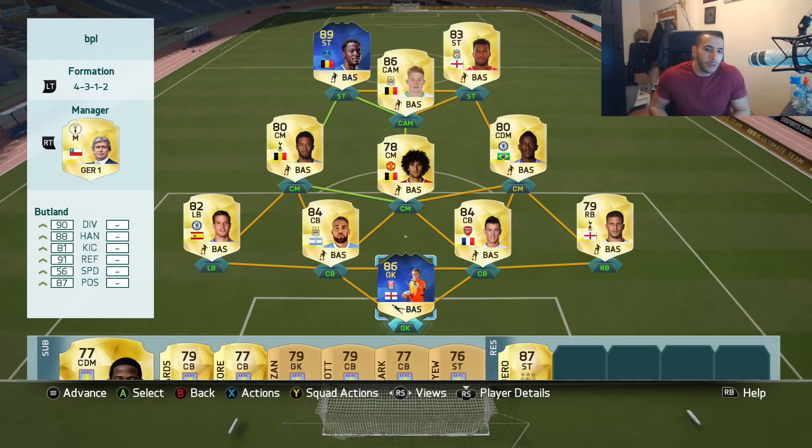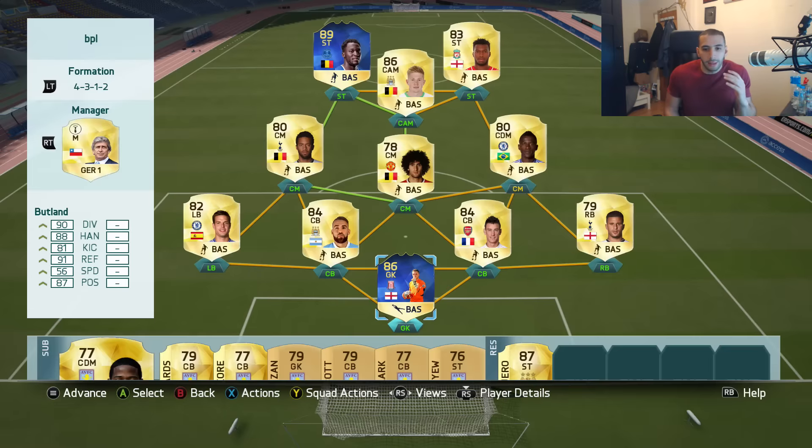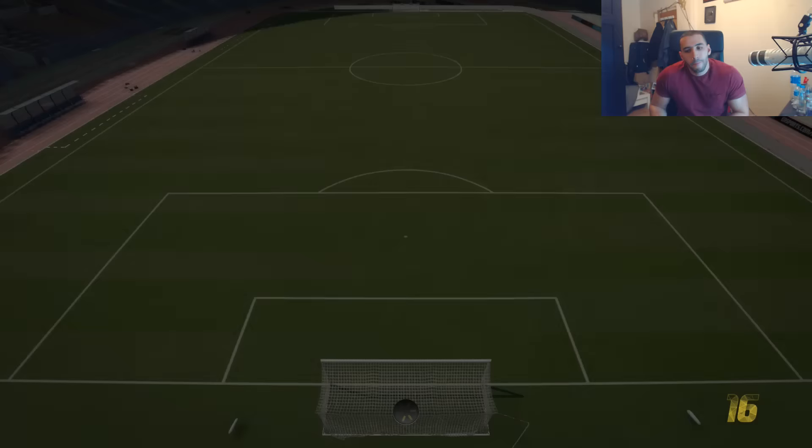We also packed Botland yesterday — he's six foot five, crazy height for a goalkeeper. He has 90 diving, 88 handling, 81 kicking, which could be very useful for kicking out to Lukaku on a counter-attack. We also have the option to cross it in quickly. Looking at Lukaku's stats: 90 pace, 93 shooting, 78 passing — which is really high for a striker — 85 dribbling, and 92 physical. There are also 100K packs and Team of the Season squads coming out in the next couple of weeks. Anyway, here we go!